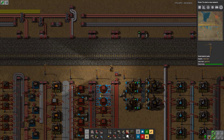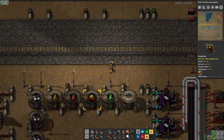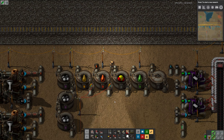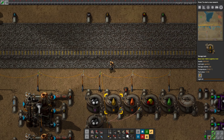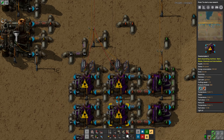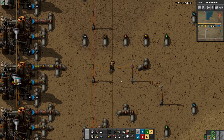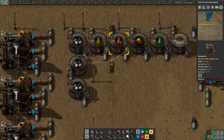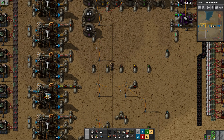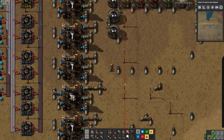We have a problem — we don't have enough sulfur dioxide. Why is this not turning on? When heavy oil is greater than 24,000 — heavy oil is 23,000. Oh, it's not full yet. What do I do? How do I get more sulfur dioxide?